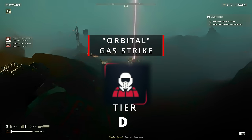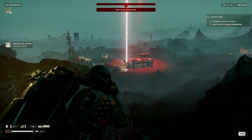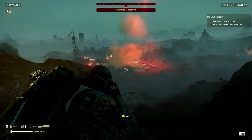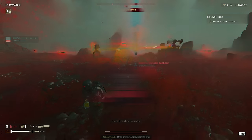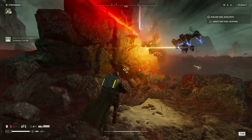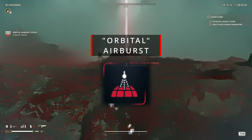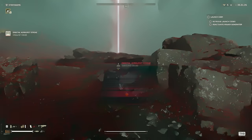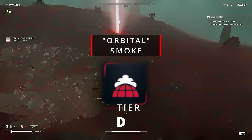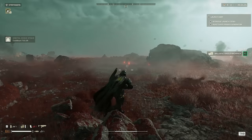Orbital Gas Strike, D tier. It does a fart on the map, stings a bit, and may kill some robots due to allergic reaction, but that's pretty much all it does. Just hope the wind doesn't blow it back in your face. It's a waste of a stratagem slot — if you want something for lesser minions, go with a sentry or Eagle Cluster. Same goes for the Airburst Strike, D tier. Orbital Smoke, D tier — same applies here as for the Eagle Smoke, though Eagle Smoke is slightly better since it comes with more charges before the cooldown.